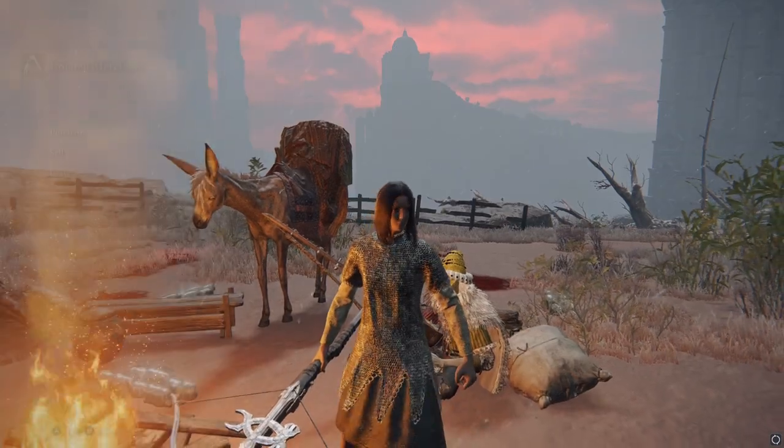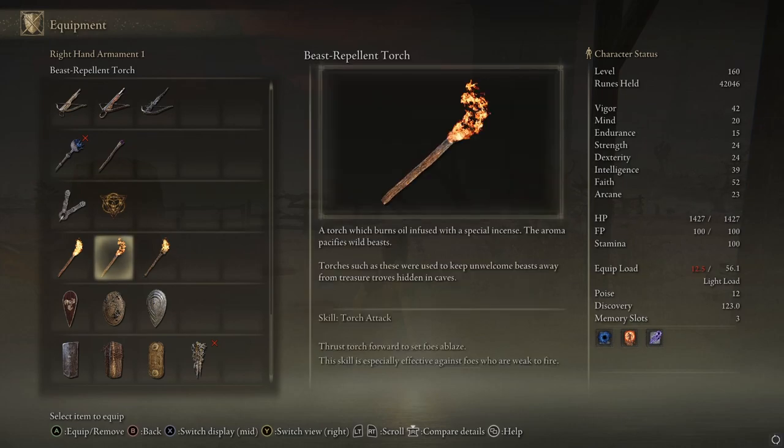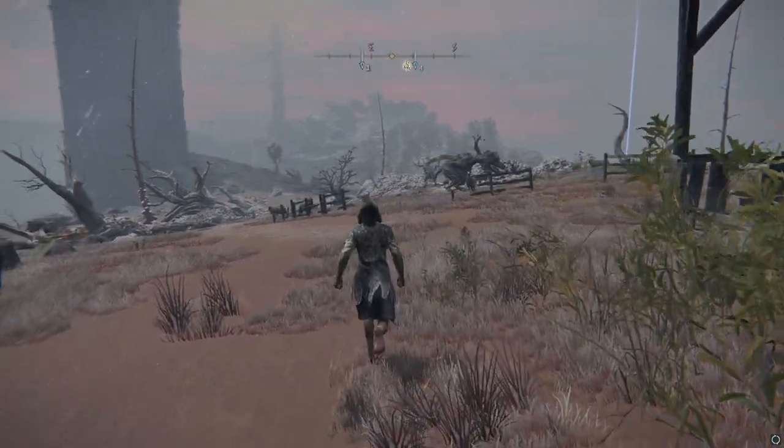This thing is really, really fun. If we take a closer look at the Beast Repellent Torch, when you actually press its X on Xbox controller — square and something for PC — it says: torches such as these were used to keep unwelcome beasts away from treasure troves hidden in caves. It says the aroma pacifies wild beasts. So, it doesn't just scare them, it actually pacifies them.